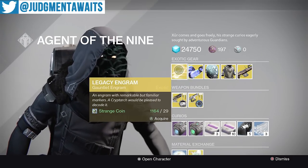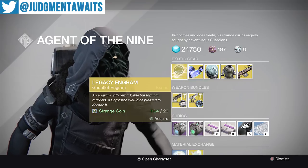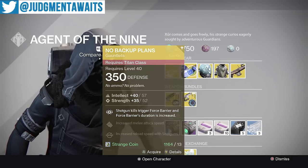First up, we've got Legacy Saving Arms. Remember, you cannot infuse these to current light levels, but if you do buy this and there is a current version available, you can go to the Armor Kiosk and buy that there. Otherwise, I'd steer clear of these.